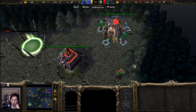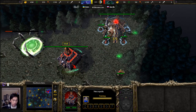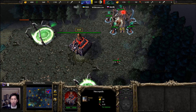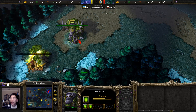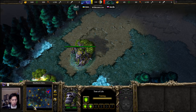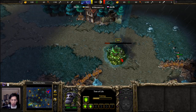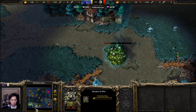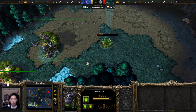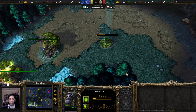Hello everyone and welcome to a game between Hot versus Chic, taking place on Northern Isle. Chic has spawned as the red Undead on the top right-hand side of the map, meanwhile Hot spawning as the yellow Night Elf on the bottom left. An Ancient of War is being placed down and it looks like it's going to be a tavern hero coming in from Hot.